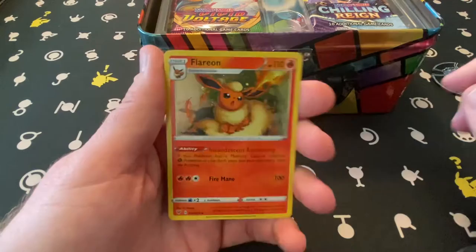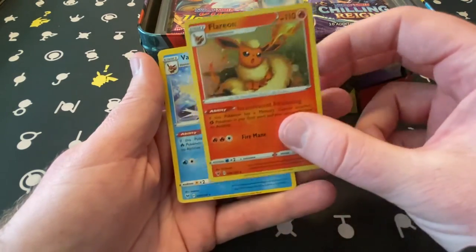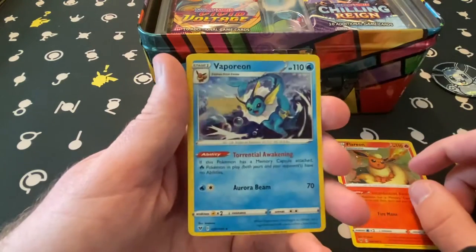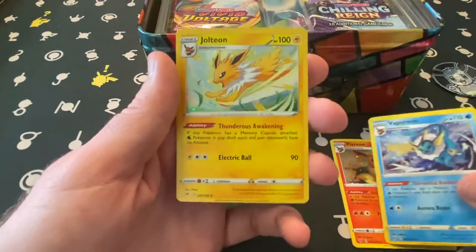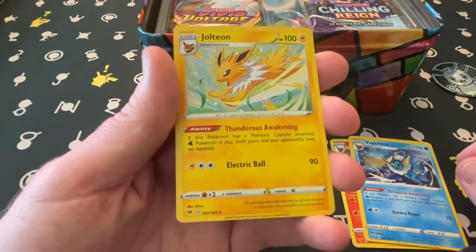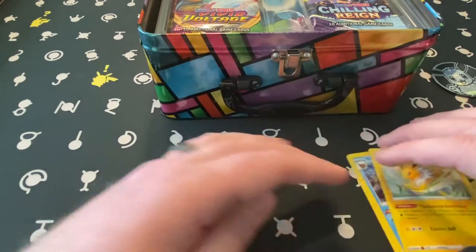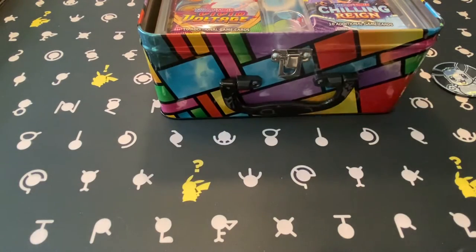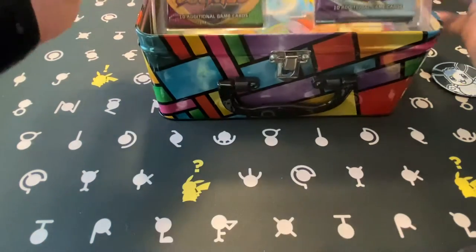So we have again our cute little Eevee coin — so cute. Hollow Flareon Vivid Voltage, hollow Vaporeon Vivid Voltage, and hollow Jolteon Vivid Voltage. Very neat cards. I like all three of those cards, and everyone who opens these gets them — that's how this works.